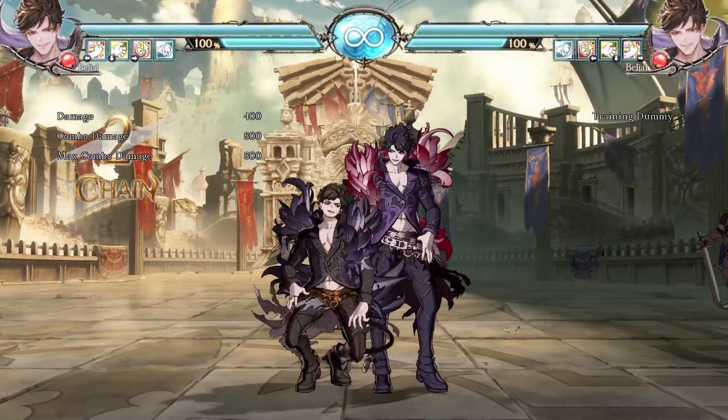Goisha is Belial's fireball — the move that dictates how he both controls space and maintains pressure. The L version travels horizontally, while the M version goes upwards. The H version also travels horizontally but hits 3 times.